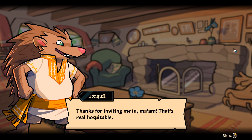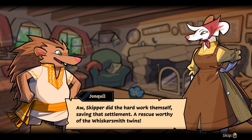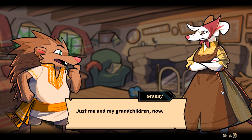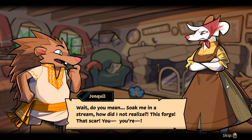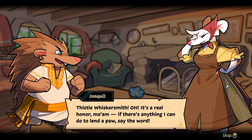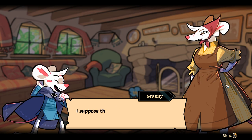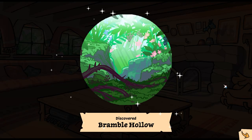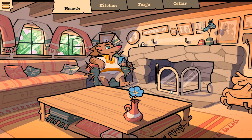'Thanks for inviting me in, ma'am — that's real hospitable.' 'Seemed only right after what you did for Skipper.' 'Skipper did the hard work themselves, saving that settlement — a rescue worthy of the Whiskersmith twins.' 'Just me and my grandchildren now — no need for a fuss.' 'Do you mean... Soak me in a stream — how did I not realize? The forge, that scar! You're Thistle Whiskersmith! If there's anything I can do to lend a paw, you just say the word.' Jonquil is adorable.